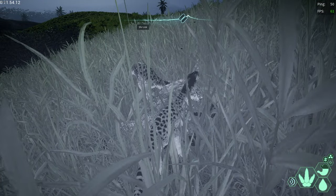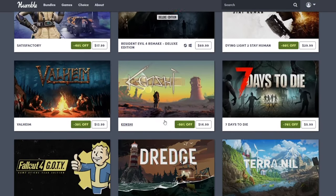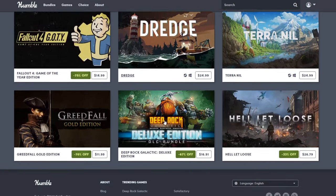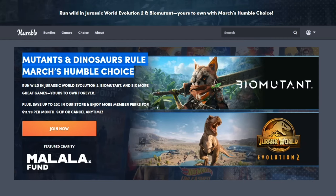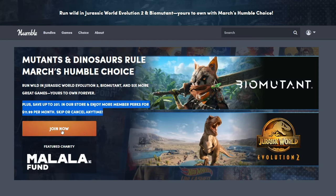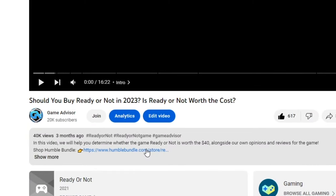Now if you guys want to save money on games, you should check out Humble Bundle in the description below. Humble Bundle will not only help give you a discount on games sometimes, but will also help charity and support this channel. Everything you purchase on Humble Bundle will go towards helping a charity, helping our channel, and giving you some kind of a discount if there's a discount running on that game — they have tons of discounts that Steam does not. If you want to save money, just check out Humble Bundle down below by clicking the link.